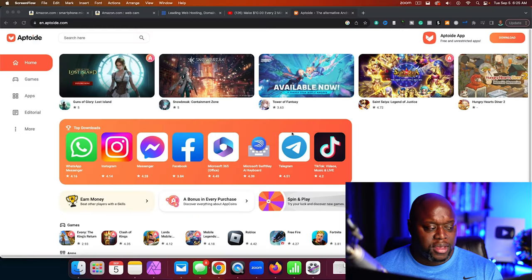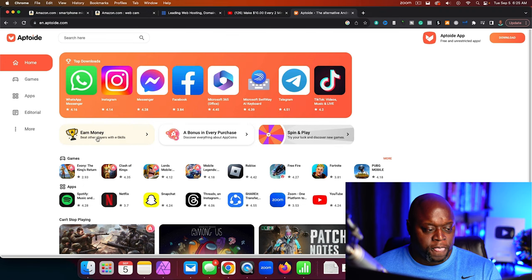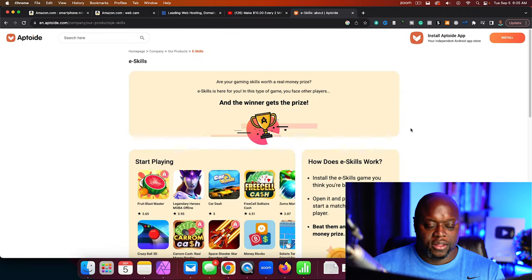What he recommends is we go over to this website called aptode.com. If you look at my screen, you're going to scroll down all the way to where it says earn money, and you're simply going to download these apps to your phone or computer, which I did, in order to make money.